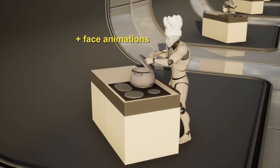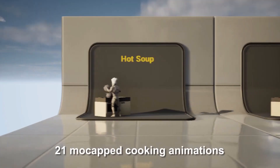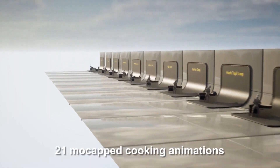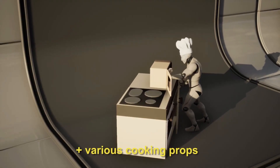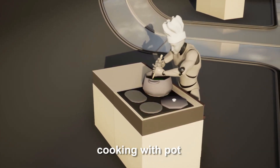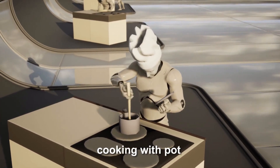Now we've got the Cooking Basics Mocap Animations — a variety of 21 mocapped animations relating to cooking in a kitchen environment, including face and hand animations. Specifically: five chopping and preparation animations, five at the stove with a pot and pan, three using a microwave, three using an oven, three various (hot soup, salad bowl and turn grill), and two handling dough. This is great if you have a kitchen in your game and want to liven it up and make it look actually lived in and worked in.